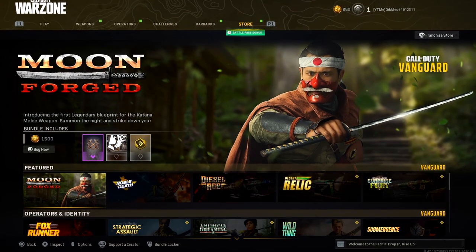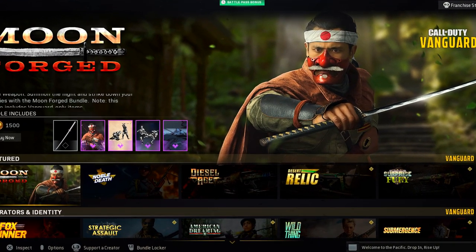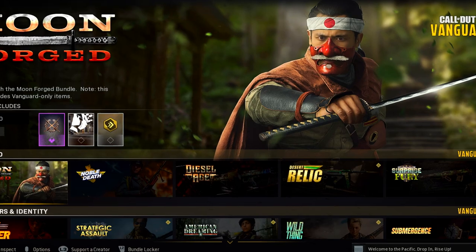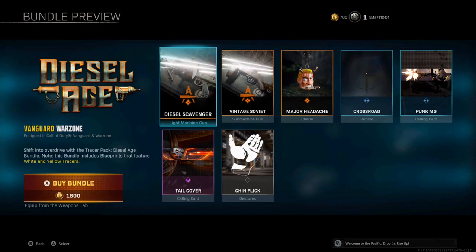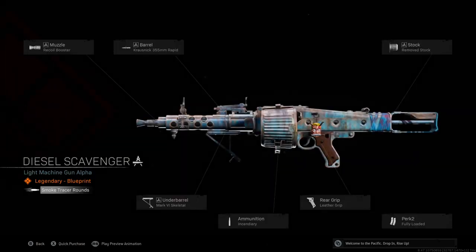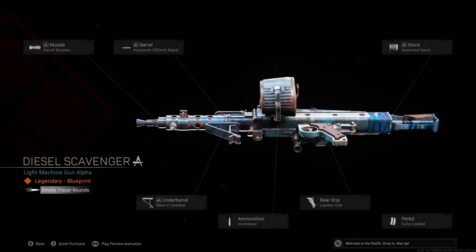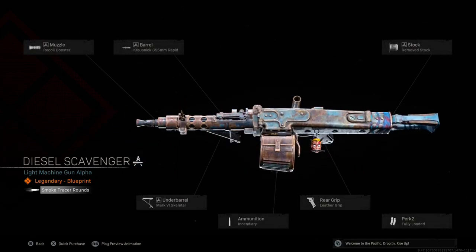For the Diesel Age bundle, this one was actually released early yesterday but then they removed it from the store. It is meant to be the first bundle with tracers, so it should come out later today hopefully. Included is the Diesel Scavenger, which says smoke tracer rounds when you click on the weapon. It has the vehicle booster muzzle, rapid barrel, remove stock, fully loaded, leather grip, incendiary ammo, and skeleton underbarrel.